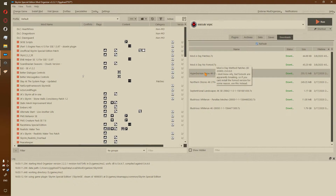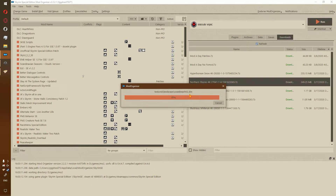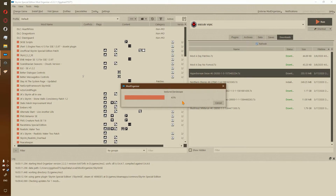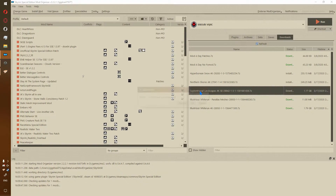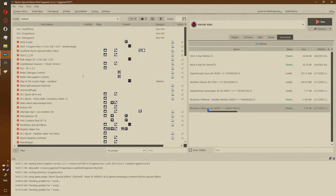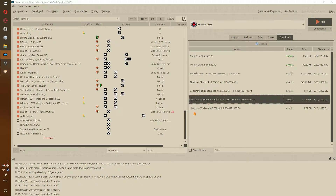Alright, so now let's go ahead and install these mods. Let's go ahead and start with Northern Shore. Move on to Hyperborean Snow, and Septentrional Landscapes. Finally, install Illustrious Whiterun, and last but not least, install the Parallax Meshes.